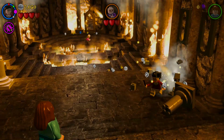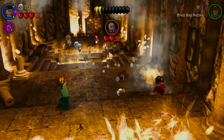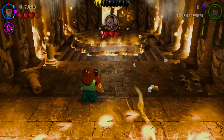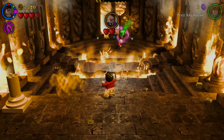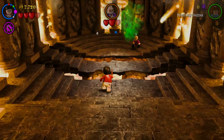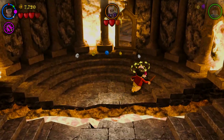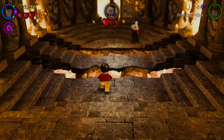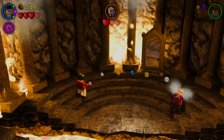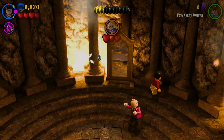There are some things here. You can get studs. Over here — just race. You can get that stuff around there. Get all these studs.